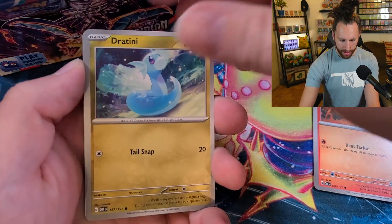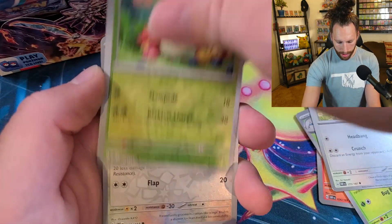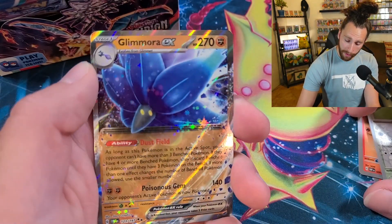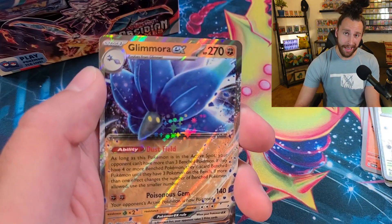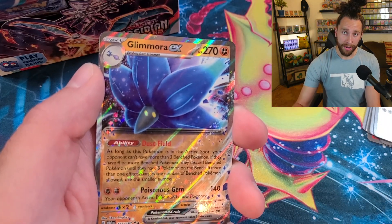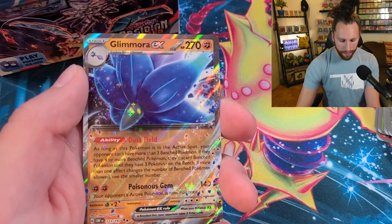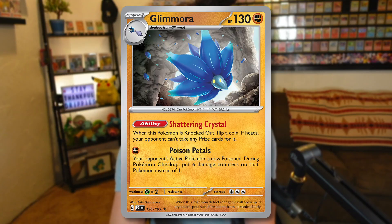Litwick — light this pack on fire! We got Charmander — we're gonna have a pretty fire pack here. We got Masquerain, Gumshoos, Bonsly, Swablu, and Glamoura EX — not super fire but pretty fire. It has the ability where if you play it onto your bench, it restricts your opponent's bench to three Pokémon — unless canceled by Path of the Peak or another canceling ability or card. It has a pretty cool Poisonous Gem attack for two Fighting energy — 140 damage and the opponent's active Pokémon is poisoned.